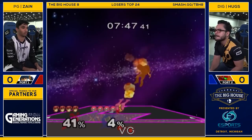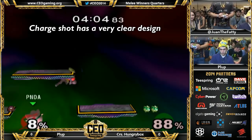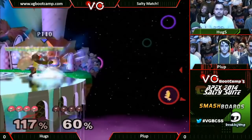Remember this? Charge shot is almost like the super move of projectiles. You can fire them slowly to force your opponent to approach, or you can charge it, hold it for a while, and get a stronger punish. It's a very clear use case as a kill confirm or a hard read. For one of the first projectiles ever made, I think this was a good starting block.